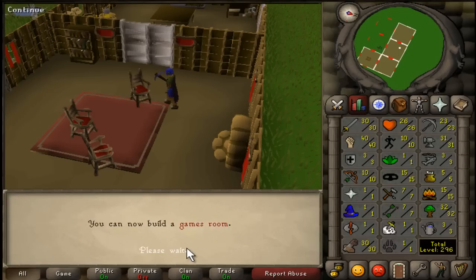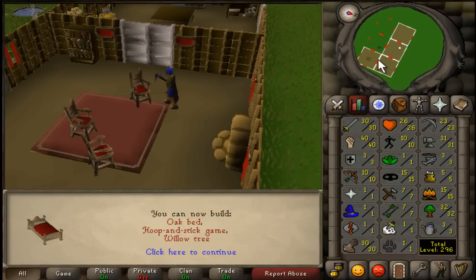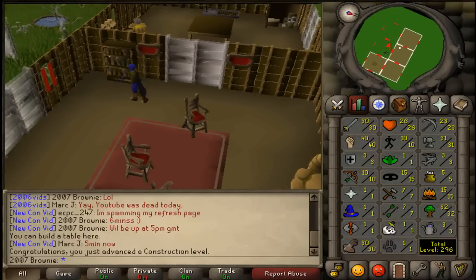Games room — that's what I wanted — and oak bed. So now I can go and get a servant, or whatever they're called, and I'll resume when I get there.